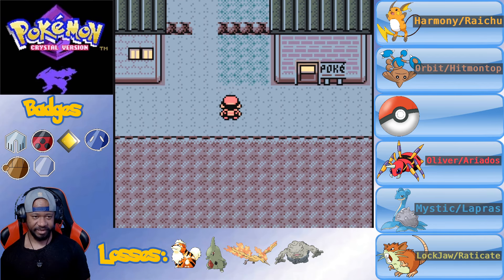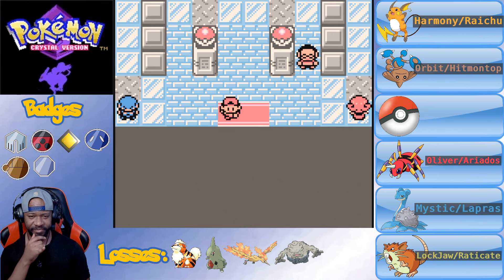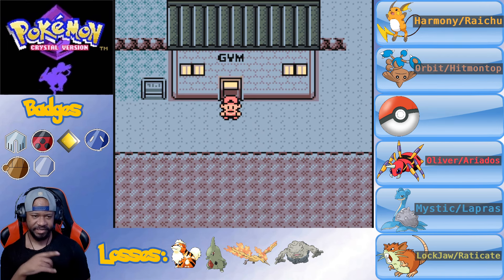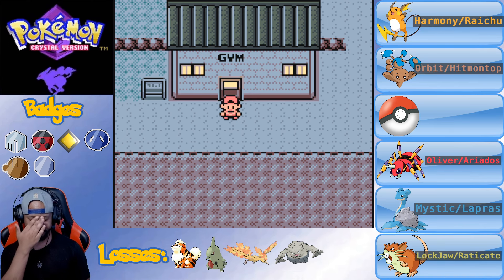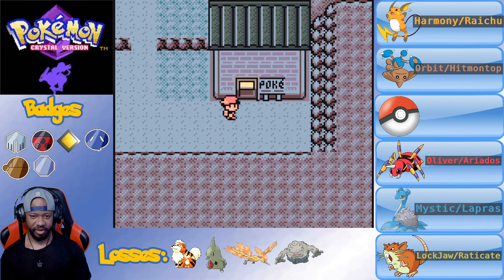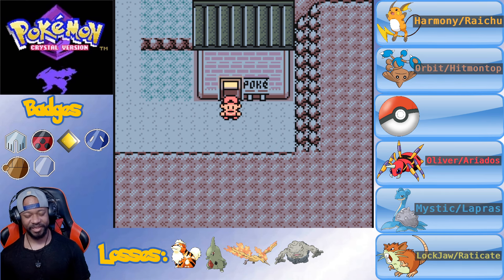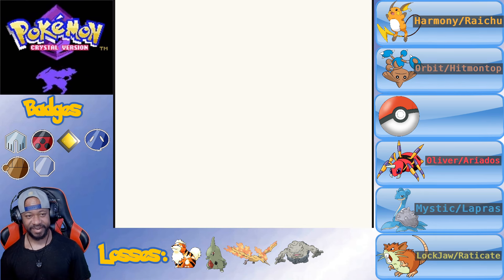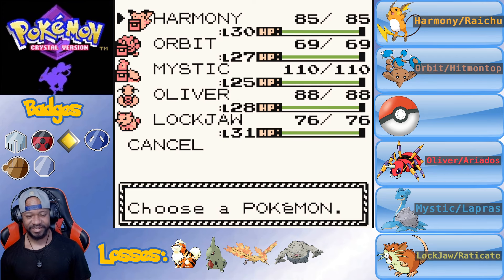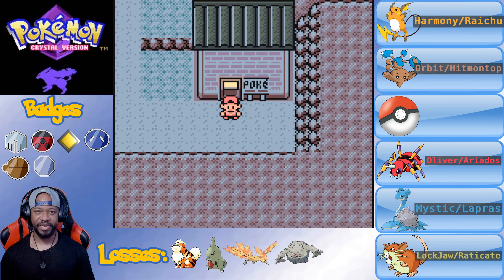I think this is a good place to stop. In the next part we'll probably handle the gym, and then after that we have to go to Goldenrod City to do the Radio Tower - take out more Team Rocket people and go underground. I'm still upset about X-Ray, that's tough. But it is what it is with Nuzlockes. I definitely appreciate you watching - be sure to come back for the next part.